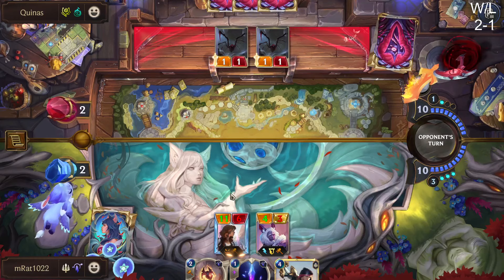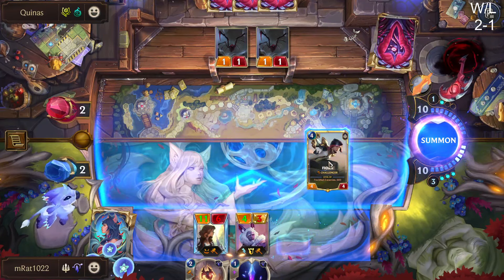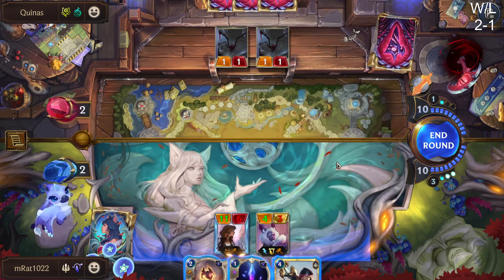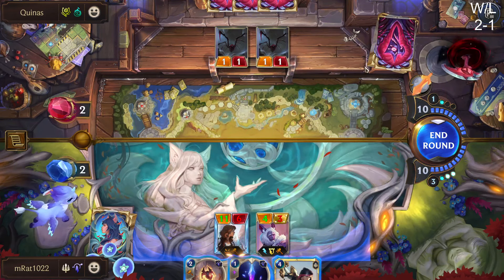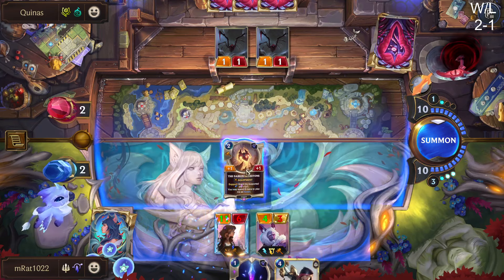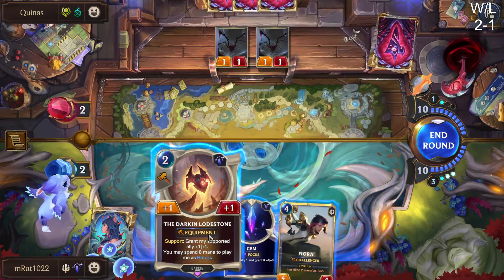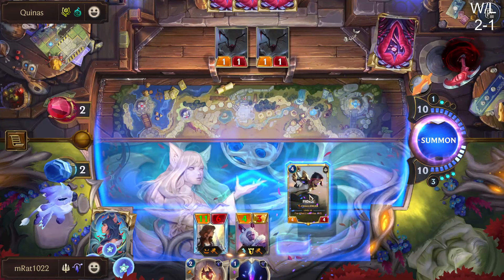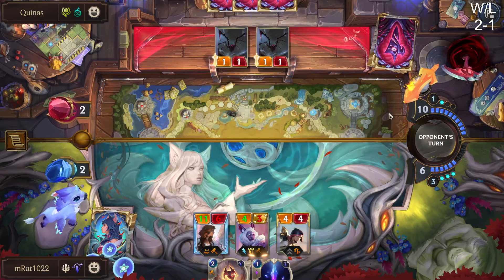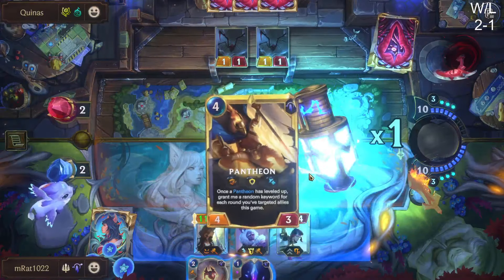We can't play both — that's so awkward. What do we want to do? Play Fiora rather than Harazi because of the Challenger? Do we pass? What if they have Heimerdinger right here and they're just waiting for us to pass out of a response? I feel like they'd just slam him anyway because I have so much spell mana afterward. We'll play Fiora. Fiora will set up our Fearsome block next turn. Please no Puff Cap though.